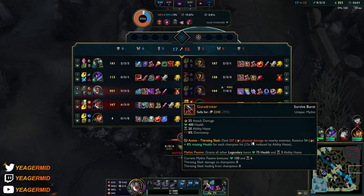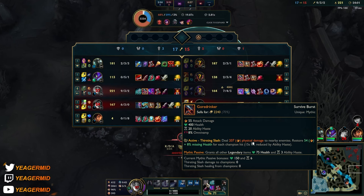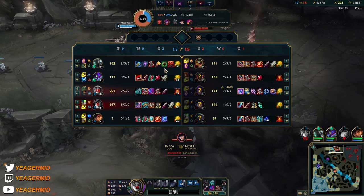But we got the Goredrinker, so a little bit of tankiness here, getting a bunch of mixed stats. You also have the active here which can help you in a fight, but also just to put the minions to low HP. You don't need it for the backline, but it's more for the frontline minions.